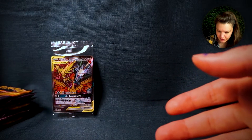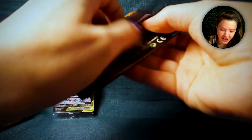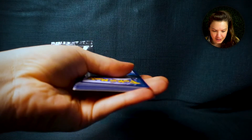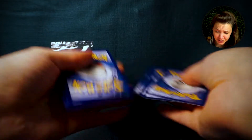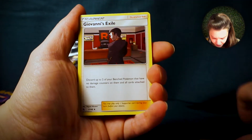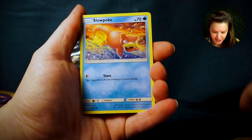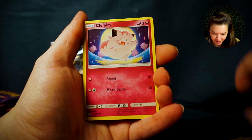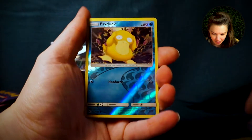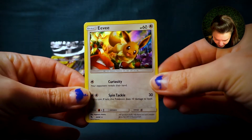Let's start - that's the first pack opening of 2020. I can't believe it's 2020 already. So we have our energy, a Graveler, Giovanni's Exile, Brock's Grit, Geodude, Slowpoke - oh, this art is really cool - the fairy, Jigglypuff looking cute as ever, a wonderful Caterpie, a reverse holo Psyduck, and a holo Eevee. Let's go! This is a great way to kick off the box.